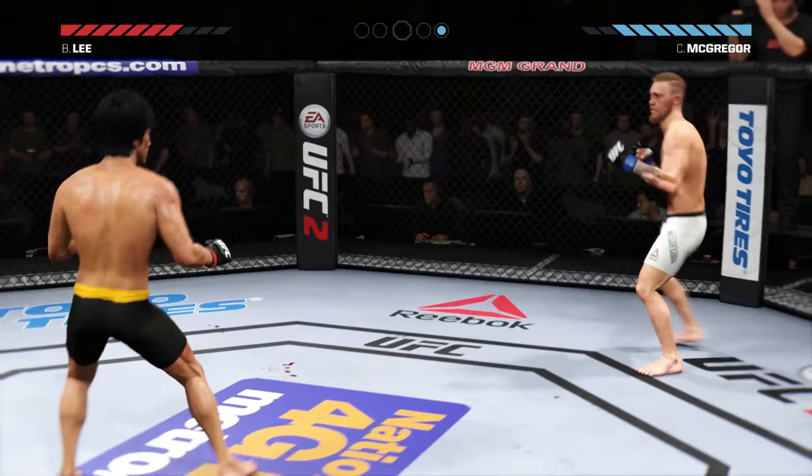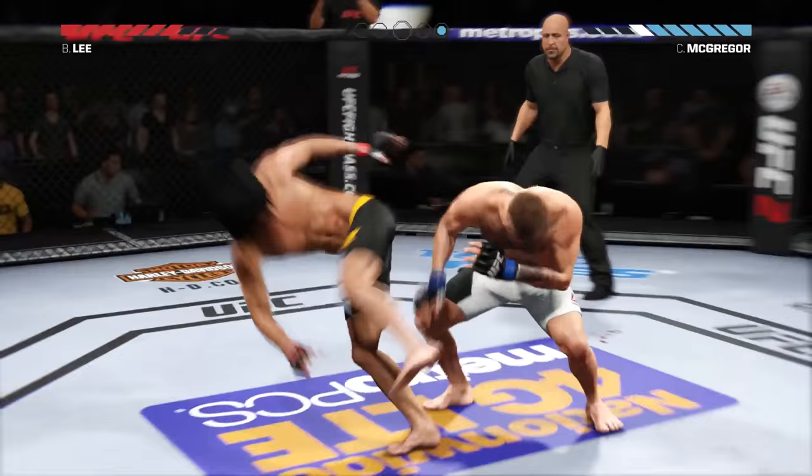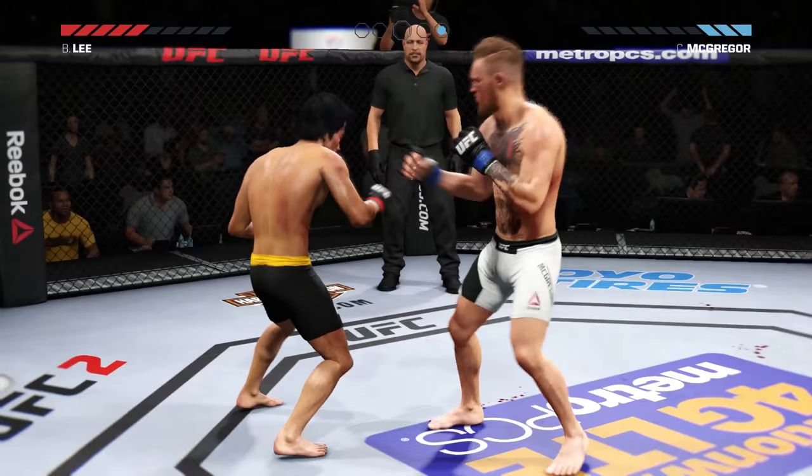Look at that kick by Bruce Lee — he is doing his thing. McGregor is feeling his face, he doesn't know what hit him. I was starting to get used to the moves by Bruce Lee, pulling them out, trying to get McGregor down because he already won the first round. We are going best out of five.